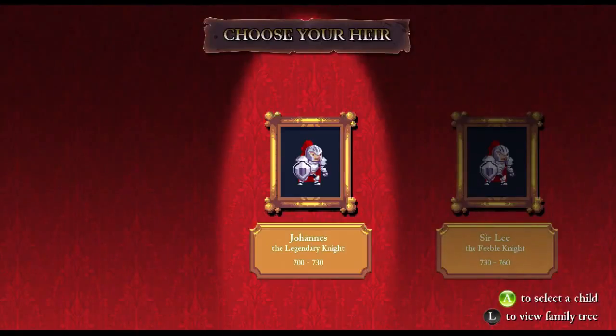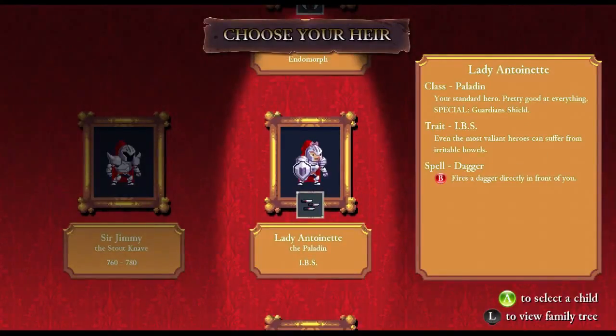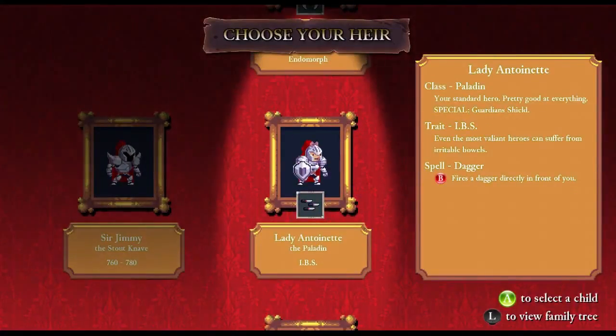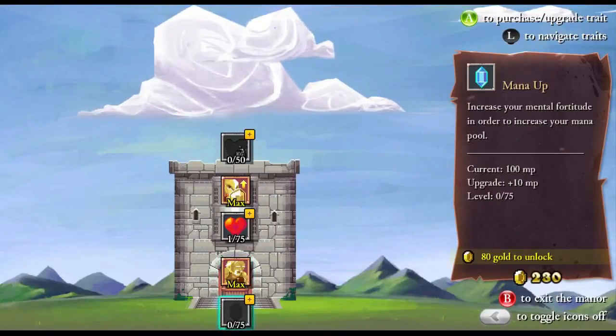Bury me with my money. From Johannes came Sir Lee, from Sir Lee came Sir Jimmy, and from Sir Jimmy came... Lady Chun-Li. Walking tank. Standard hero — pretty good at everything. Special: Guardian's Shield. She has a shield! Risky hero: low stats but lands devastating critical strikes — we've done that one. The bald and the beautiful — you are very flexible. We need to throw spikes or daggers with the B button as well; we keep forgetting to do that. IBS — how would that even play out? I want to go with the IBS one because I want to see how that actually works mechanically.